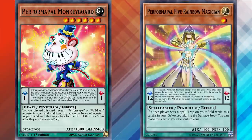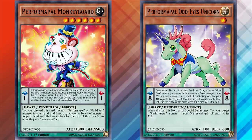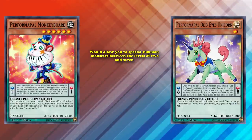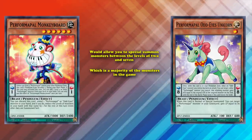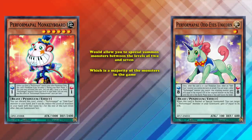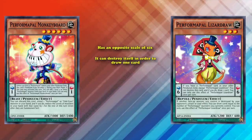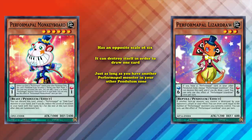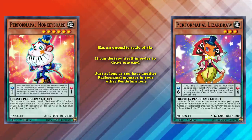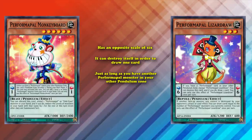Performapal Odd-Eyes Unicorn has an opposite scale of 8, which allows you to pendulum summon monsters between the levels of 2 and 7, which is a majority of the monsters in the game. Or if you're playing a whole bunch of level 4 monsters, you have the option of Performapal Lizardraw, which has a scale of 6 and can destroy itself to let you draw one card, as long as you have another Performapal monster in the other pendulum zone. So Monkeyboard could search out Lizardraw, use it to pendulum summon your monsters, and then Lizardraw could destroy itself to draw one card.